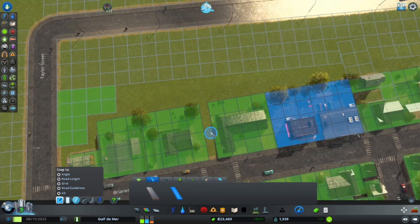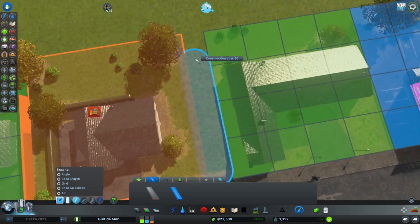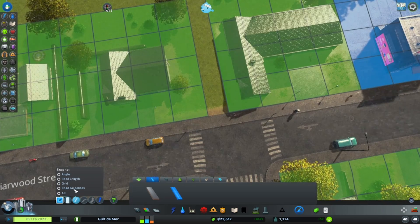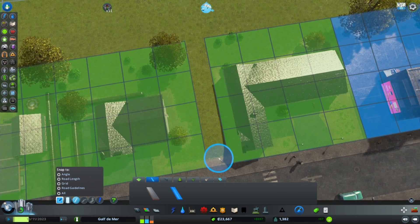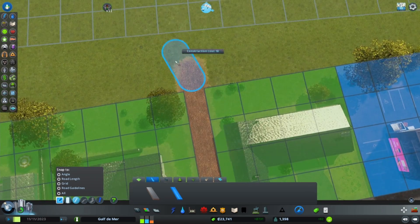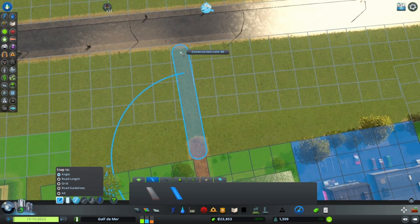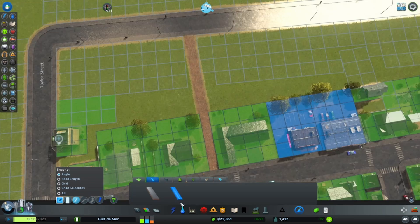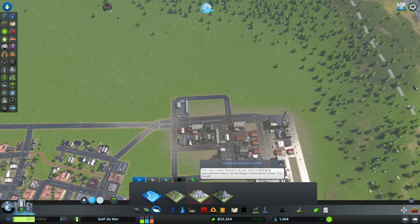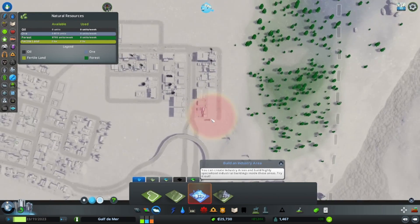I would like to get some more paths in, so we'll go ahead and do a path from here - though it's going to wipe out one of these houses. We can do it right through there, come up here, and there we go - so we have another path going through here. Now we can come in and zone this area residential. We can now create industry areas and build out specialized industry - so cool, we can actually do like a forestry zone over here.